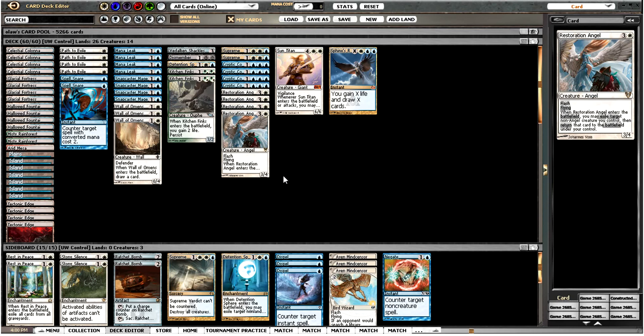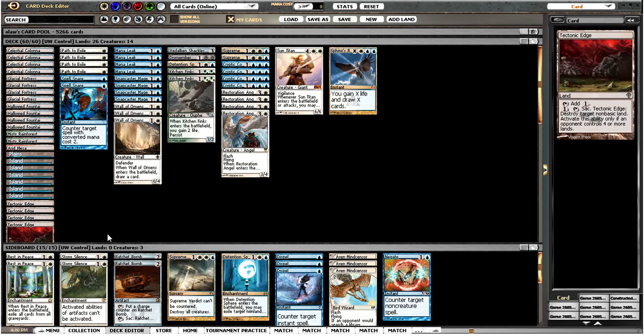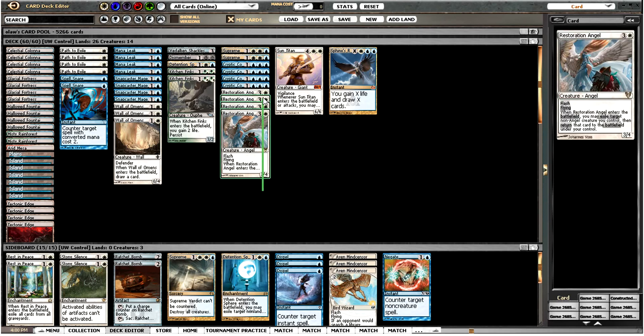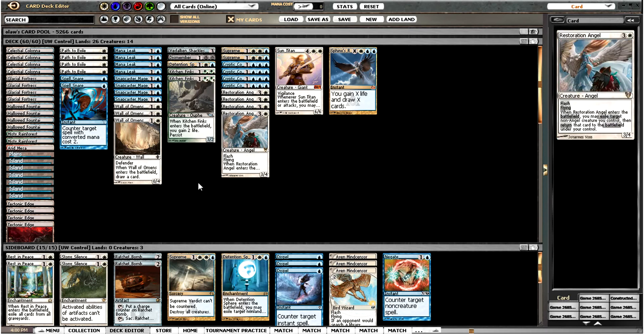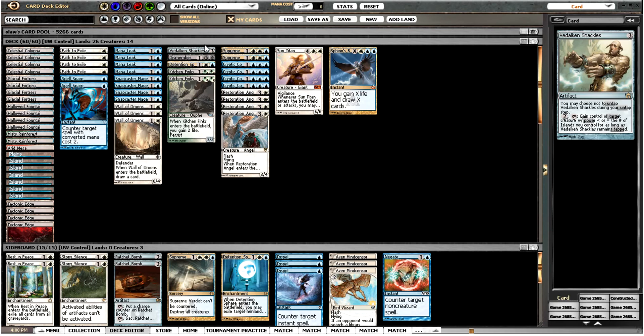I'm going to have a bit of fun with some control decks. This is a blue-white control deck I put together. Pretty basic stuff: Restoration Angel, Cryptic Command, some Kitchen Finks to bounce with. Playing with one Sun Titan for a bit of fun, one Wall of Omens as well. Snapcaster, and we've got some counters — Manaleak, which goes with our Cryptic and our Spell Snare. And then some removal in the form of Path and Dismember. Also Adarkar Shackles for a bit of fun, and Sphinx's Revelation for a big draw spell.